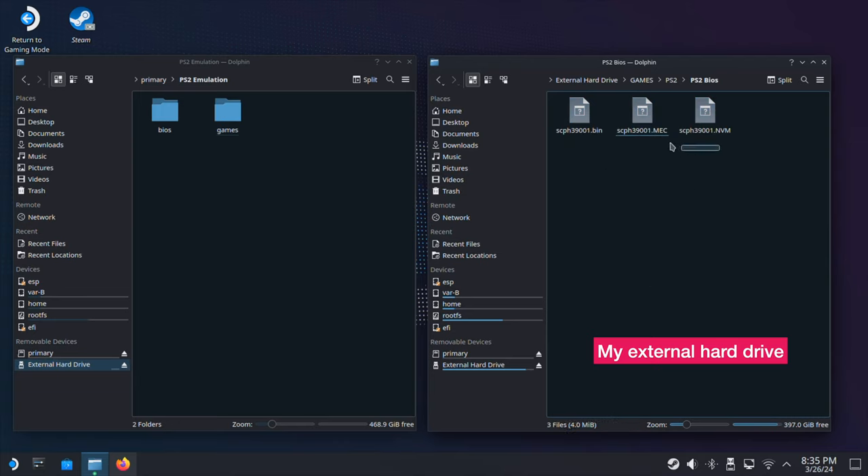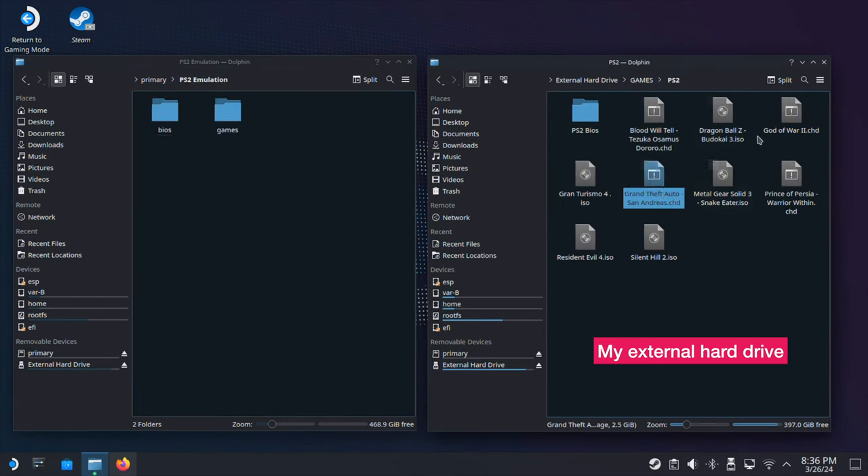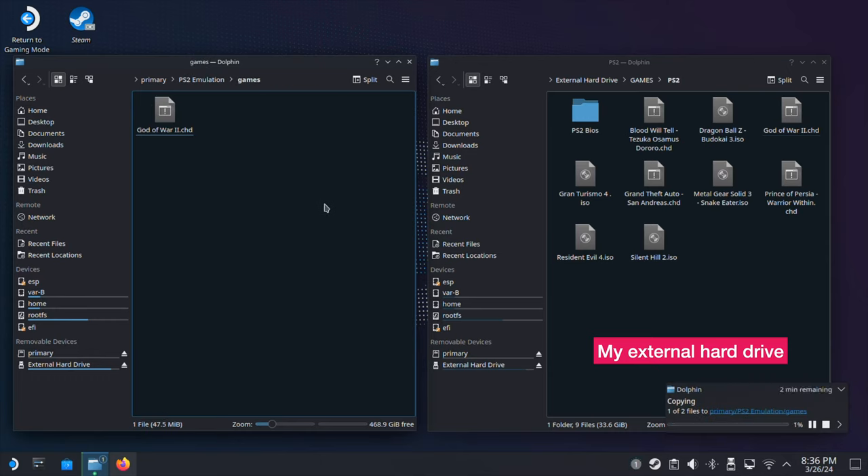The main goal here is to move the BIOS file into the bios folder and move the game ROM files into the games folder we just created. Remember, the Steam Deck is a PC, so you can use it to download anything you want. Just make sure you move the PS2 BIOS files into the bios folder and your PS2 game ROM files into the games folder. As a demonstration I will copy two games into the games folder. If you want to add more games later, just drop the PS2 game ROMs into the games folder. For the PS2 game ROMs and BIOS files, you are on your own to find them as they are copyrighted, so I'm not able to tell you where to get them.